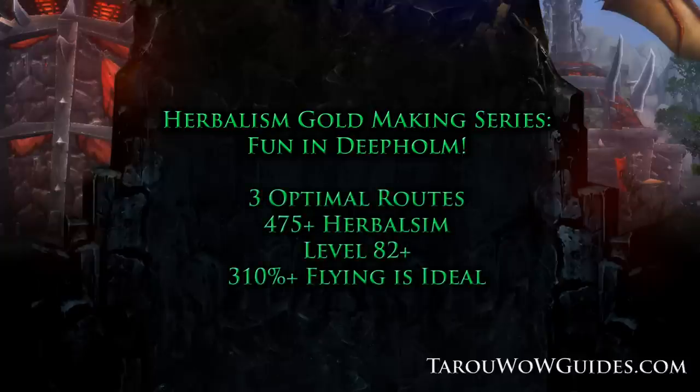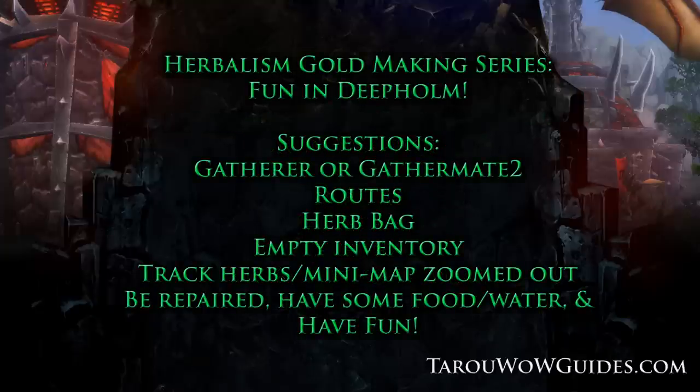To get started you'll need to have 475 herbalism and be at least level 82, along with flying. You'll also want to download the addons Gatherer or GatherMate 2, Routes, and have an herb bag or a mostly empty inventory. Also make sure you have one regular bag to collect all your items from killing mobs and that they're mostly empty. Lastly, be repaired, have some food and water, blare some music and have fun.